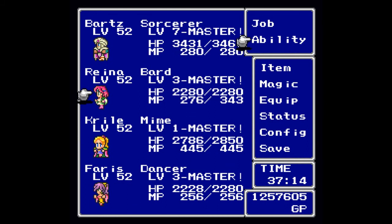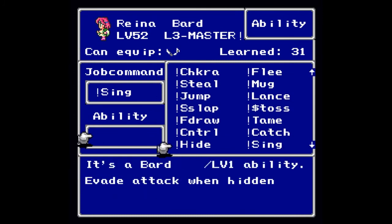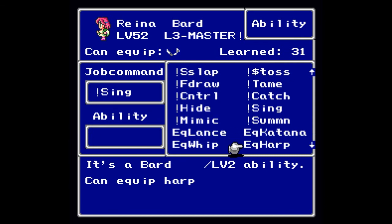Finally we have the Bard. As a Bard you will get plus eight Agility, plus eleven Magic, minus eight Strength, and minus nine Stamina. Should you master the job class, you will get a bonus to Agility and Magic. There are three levels to being a Bard. At level one you will learn Hide, so that you can hide off-screen in the middle of battle so that you will not be targeted. At level two you will learn Equip Harp. At level three you can learn to Sing with other jobs — you can sing your magic songs. And that's the Bard.